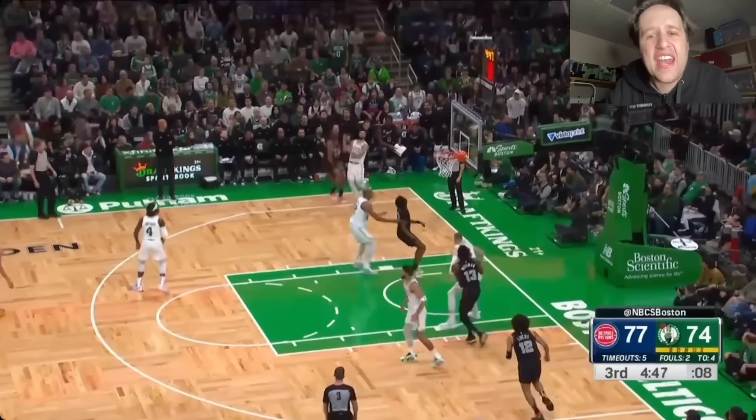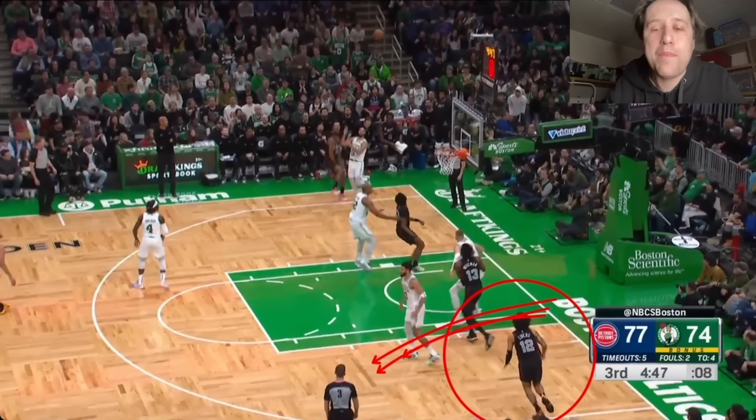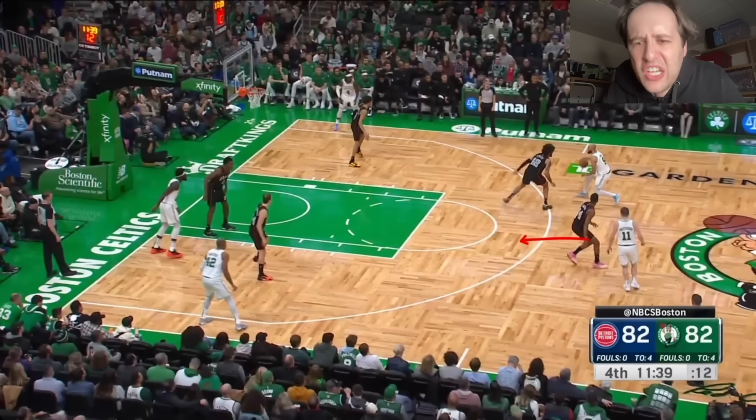Here we go again. The shot's up and Isaiah Livers is in the corner — you're not getting this offensive rebound. Get back. You're going for an offensive rebound you have no chance of getting. Celtics get the rebound and now it's a two-on-one. It's very simple — I guess it's not $78 million worth of simple, but it's simple.